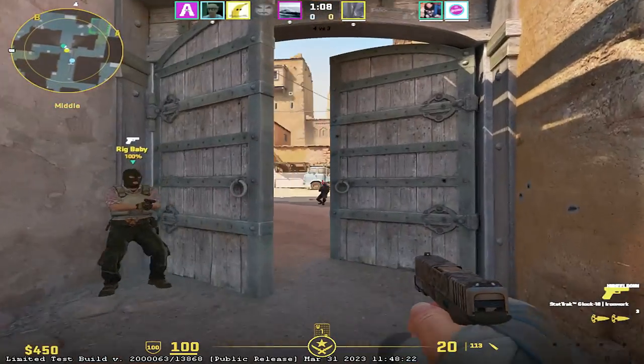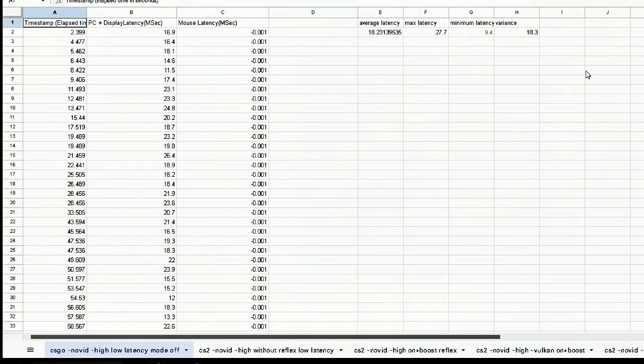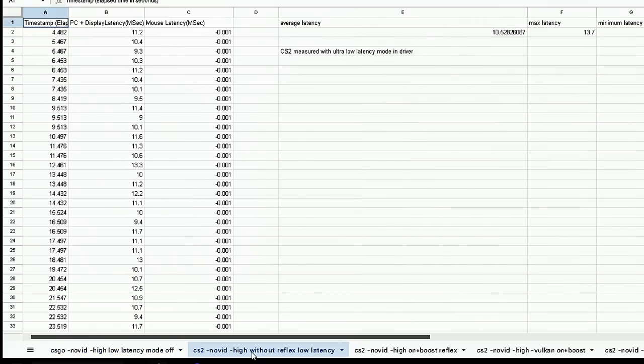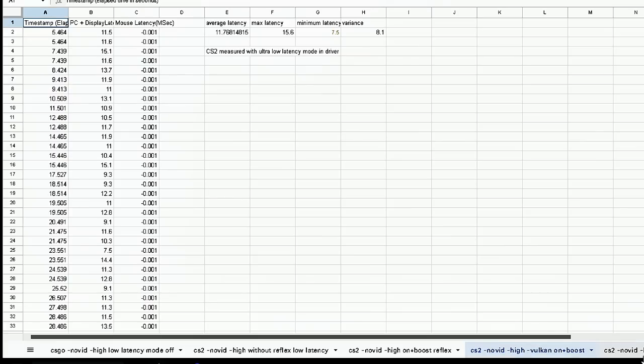Hey guys, I promised some latency testing if I got to play CS2, so here are the results. Using the Reflex Low Latency Analyzer built into some monitors, my friend was able to test this before I was. Their results showed about 18 milliseconds of average latency in CSGO, but when they went over to CS2, they were able to get it down to 11 milliseconds, and then by turning on High Priority, 9.7 milliseconds.